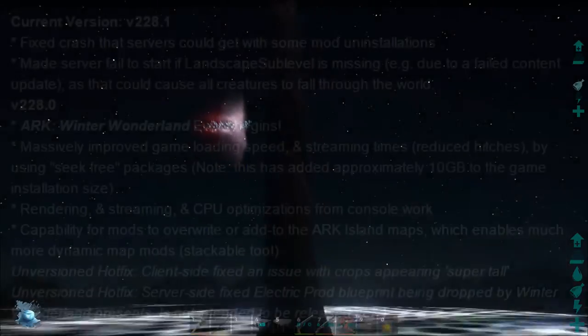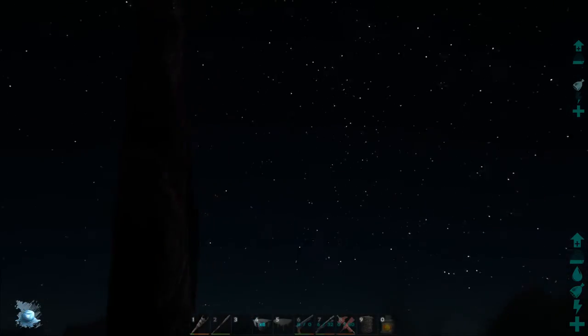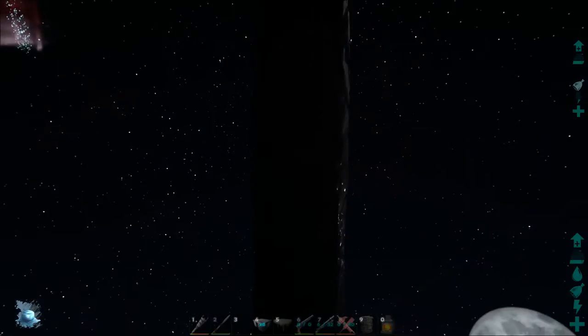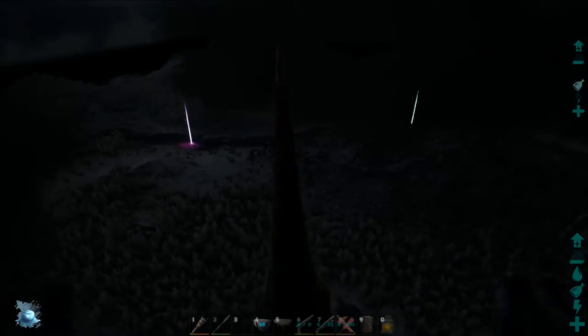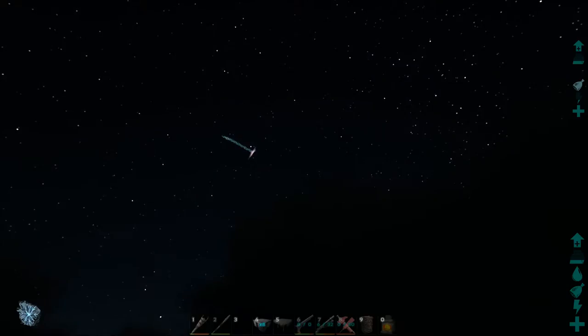They've also made the server fail to start if the landscape sub-level is missing — for example due to a failed content update — as that could cause all creatures to fall through the world. So they've purposely stopped servers from launching in that case, just to keep your dinos safe. Basically if the terrain didn't load properly, all your dinos would fall through and die and you'd lose them all — so they've prevented that.